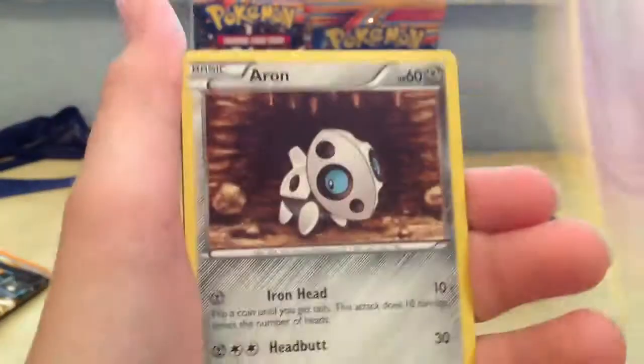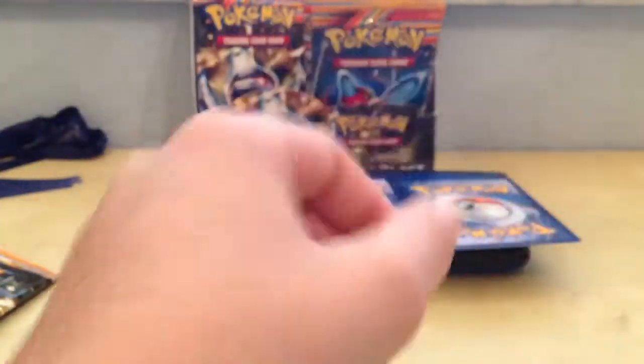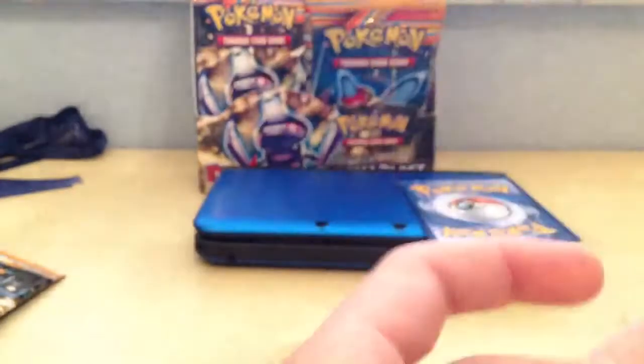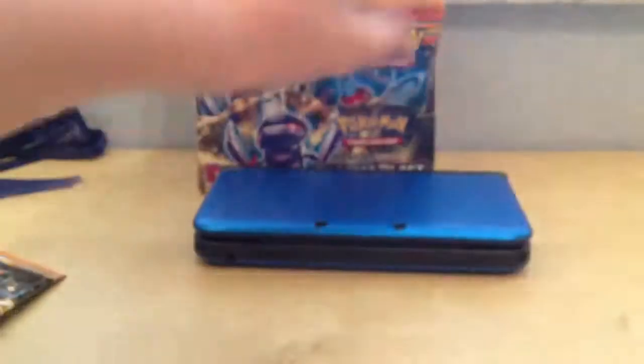So we got some sick pulls — you have to check out the previous parts. We'll do a recap this part. So: Larvesta, Muna, Aeron, Snorun, Snover, Glalie, Rare Candy, and Electric. My reverse was Kangaskhan, Mega evolution, and Haxorus Hollow — I already have that one from the pre-release. Gonna go on with the Porygon pack.